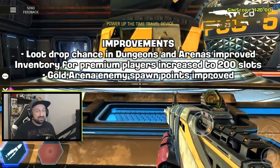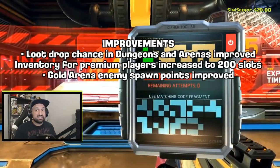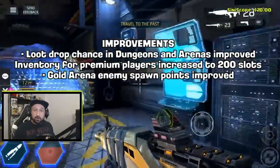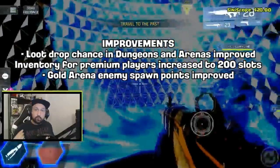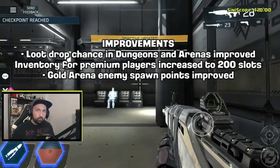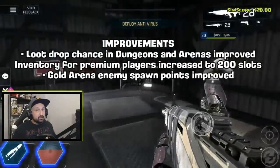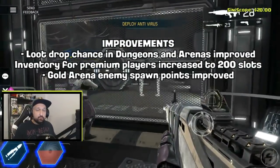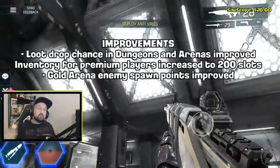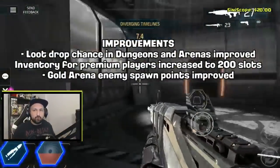For game improvements: loot drop will increase — they want to give more valuable items after every arena and dungeon run. You won't get a legendary weapon every run, but even getting legendary armor consistently helps, since you need tons of it for good perks. The inventory is finally increasing to 200 for premium players. Gold Arena enemy spawn points are also being improved, plus bug fixes, optimization, and skippable intros.